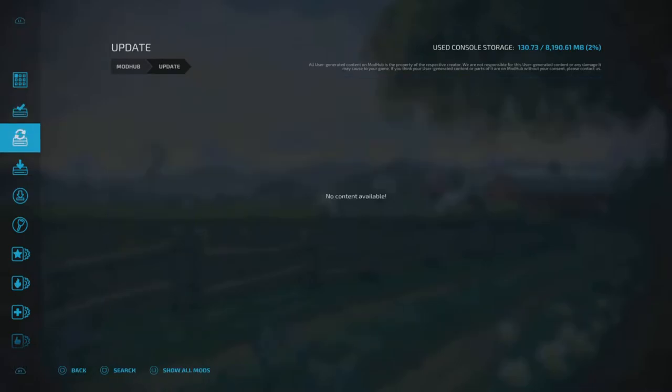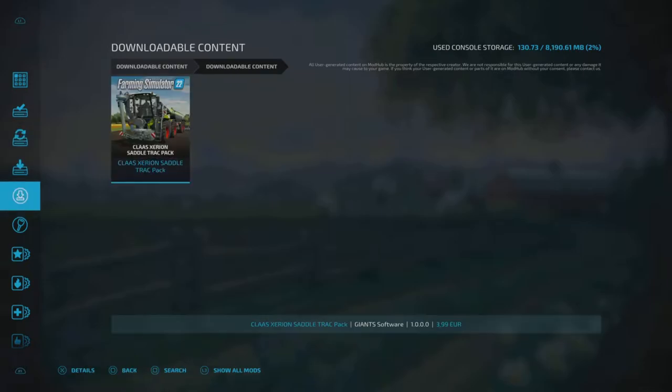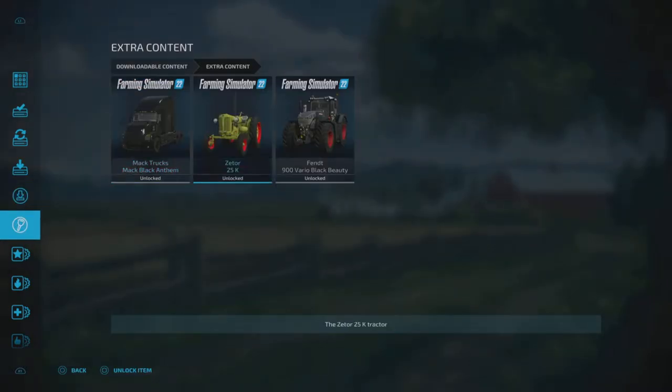Same thing: installed, then you go down to the next ones. Update — no updates available. Downloads — no downloads. Downloadable content — it'll show if you don't have it yet. This is pre-purchased stuff; they're all unlocked. Trying to get in there and play with those because I haven't touched them yet.